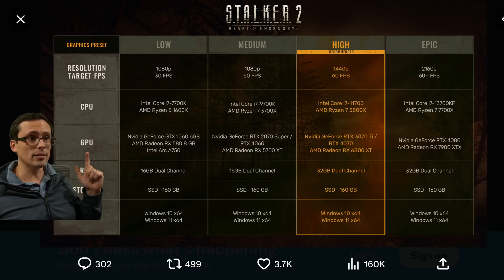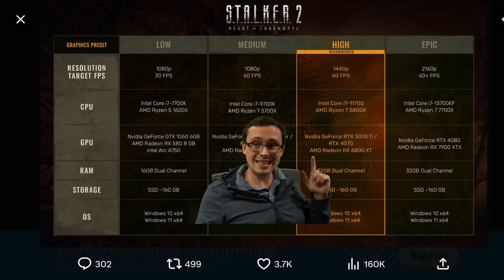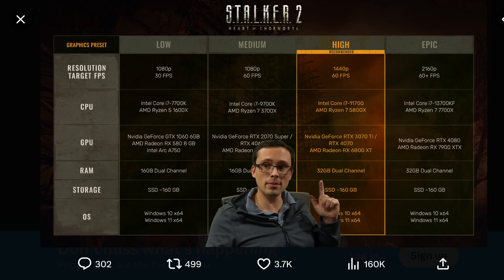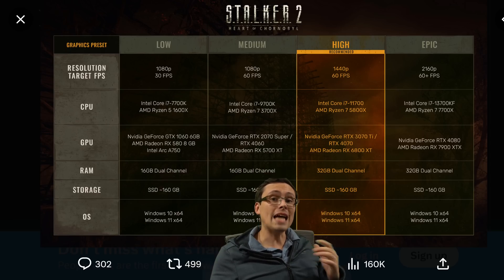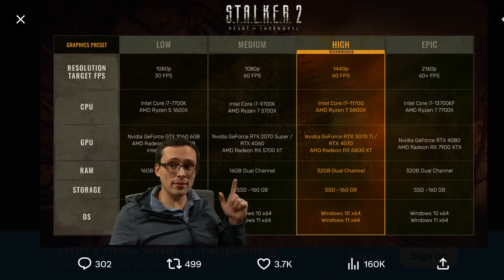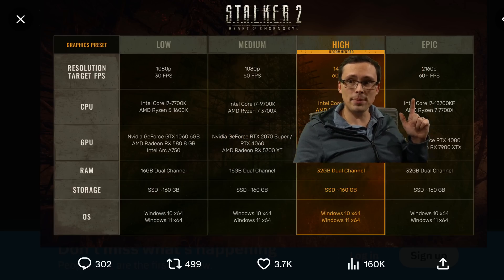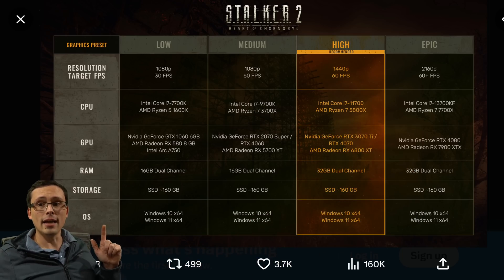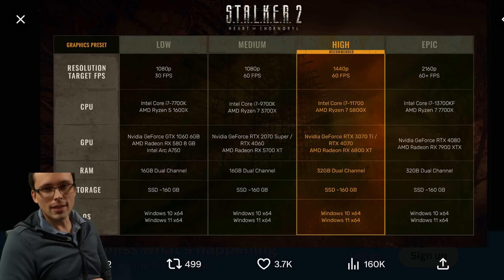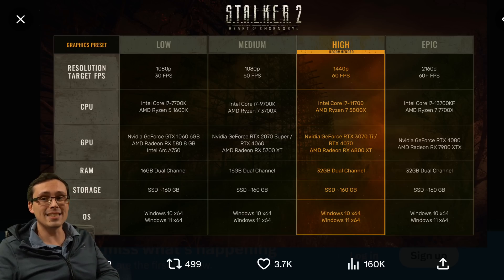For GPU scaling, they're saying 1440p 60fps at high settings requires an RTX 3070 Ti, RTX 4070, or RX 6800 XT. Notice it also jumps to recommending 32GB of RAM instead of 16 — though whether that's actually necessary or just the test system configuration is a bit unclear. It looks like you can run the game at medium settings with 16GB. For 4K 60 at epic settings, you'd want at least a 4080 or a 7900 XTX.